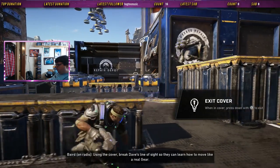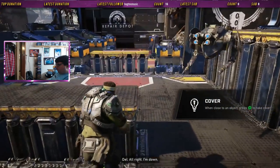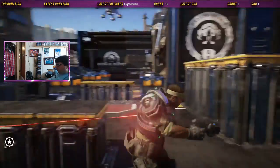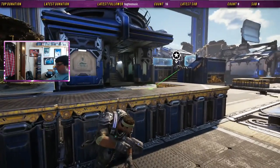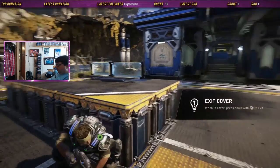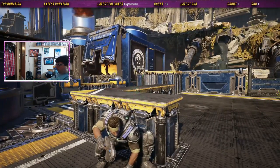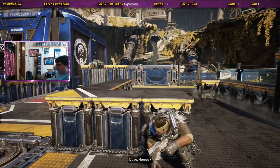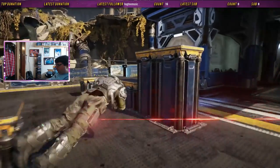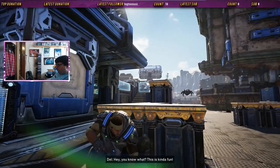Now let's make it more interesting. Our DBs gotta learn that enemies can still hit them in cover from an angle. Using the cover, break Dave's line of sight so they can learn how to move like a real Gear. All right, I'm down, Dave — bring up your targeting razor. Aww, you can't find me. Aww, you missed me! You know what, this is kind of fun.